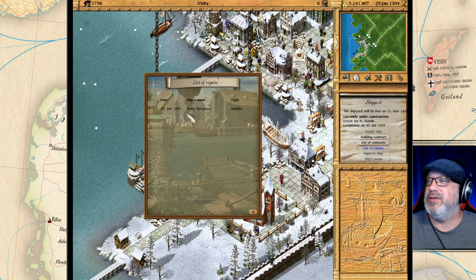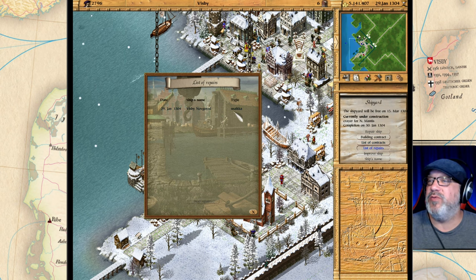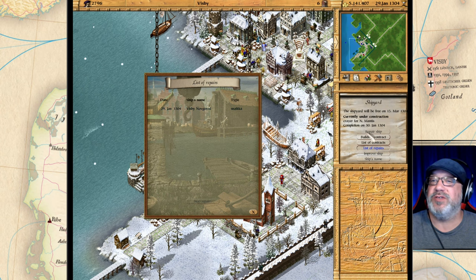In the list of repairs you can see the Snaikka that we started repairing when I first entered the building.